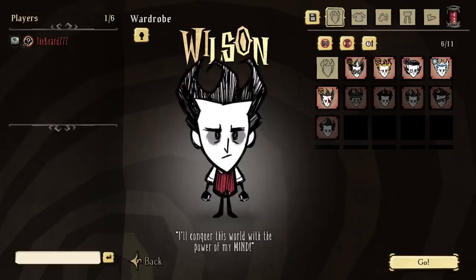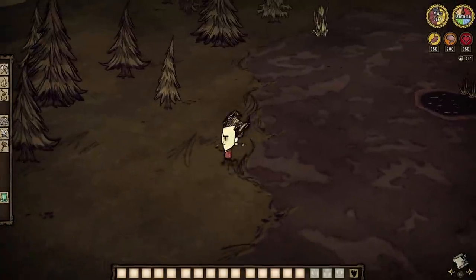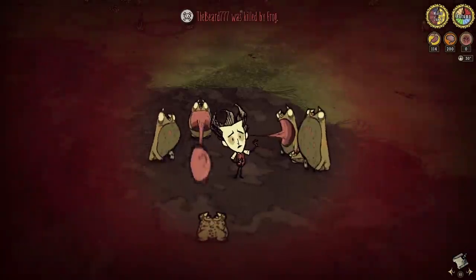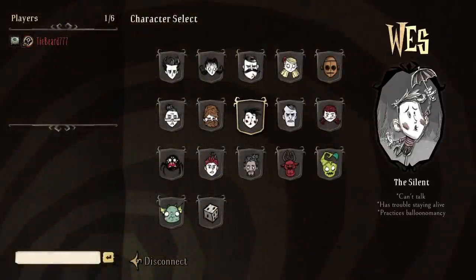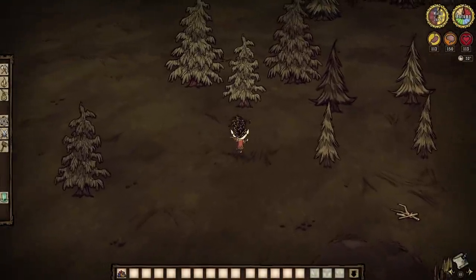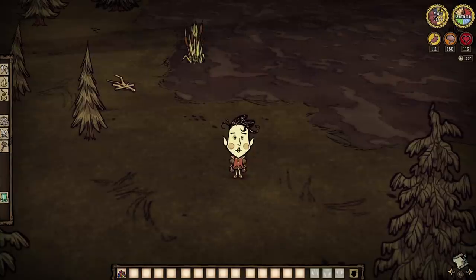Wilderness mode is where things get very interesting. Not only will you spawn at a random location and not at the Florid Postern initially, there just isn't a Florid Postern in general. So how do we go about respawning in this mode? Well, you don't really have to worry about that in the usual sense. You could use all the other revival mechanics, but if you get killed, the game will not turn you into a ghost and instead kick you back to the character selection screen. You can then pick another character and the game will plop you right back in at another random location. It is interesting, but you won't have your original map coverage, so it may just be more annoying than anything.